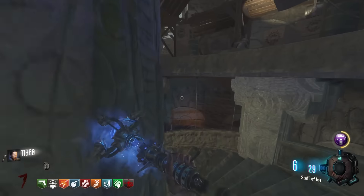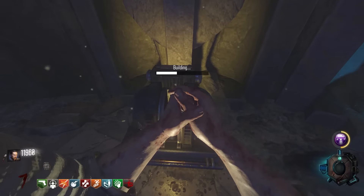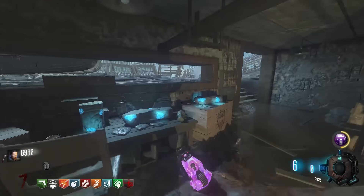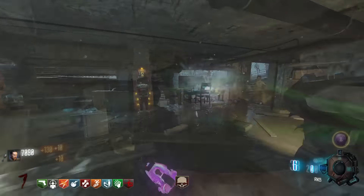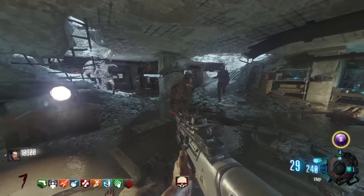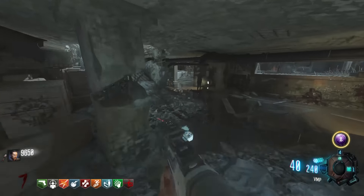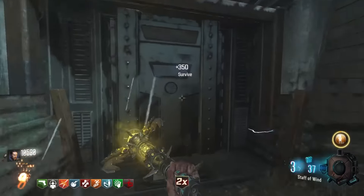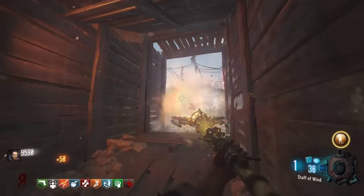Now we have the wind staff and move into probably the hardest part of the run — where you will do the tank skips or not. Both strategies start out the same. Swap the ice staff for the wind staff you just built and run to gen 2, making sure you are on a fresh round 7 and also making sure you pat the Mauser when you leave the mound if you are doing tank skips. If you are riding the tank you won't have gen 4 on yet, so you cannot PAP yet. When you get to gen 2, get your 20 kills for G-strikes and make sure you're hitting gum to try to get self-medication — you will need this very soon.